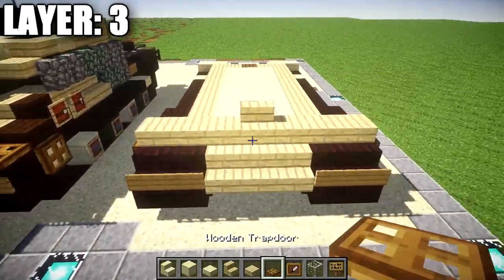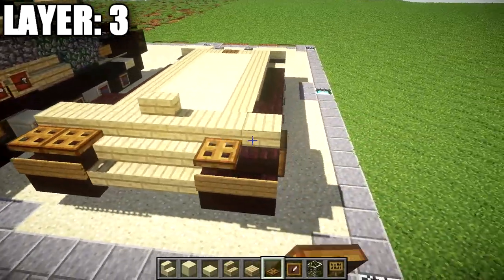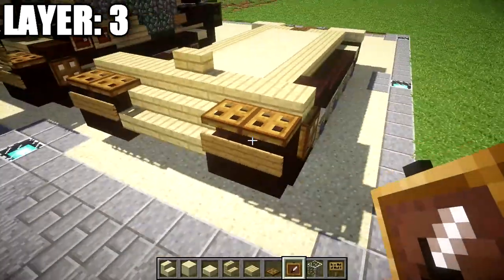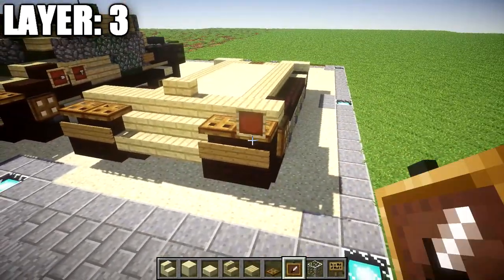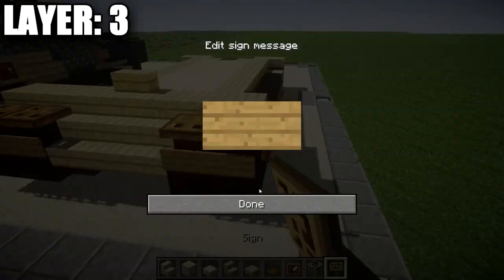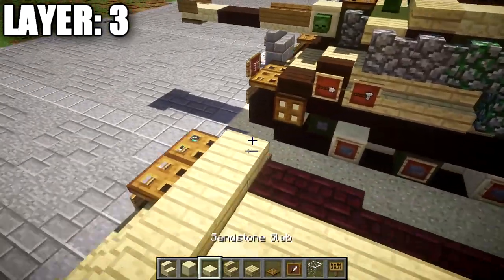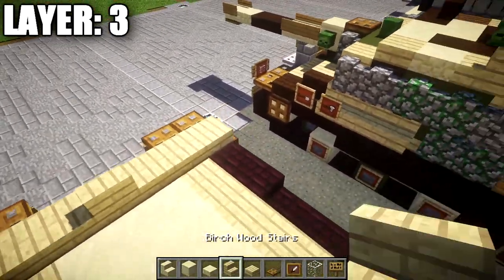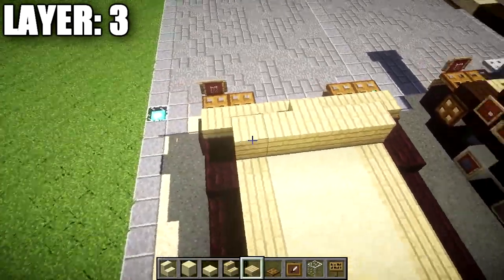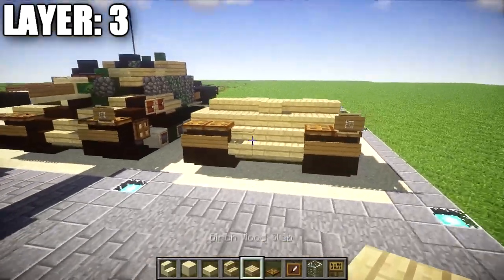On the left side, on the far-left wooden trapdoor, place an item frame with a glass block in it and a sign coming off that wooden trapdoor to create the headlight up front. After that, take birchwood planks and place a row of five across the front with a birchwood stair on both sides, giving you the front section.